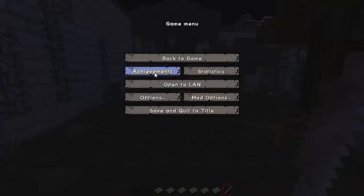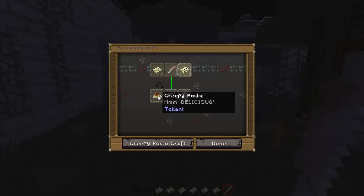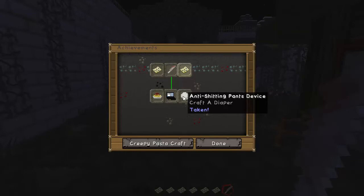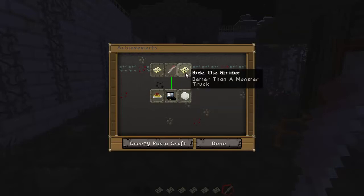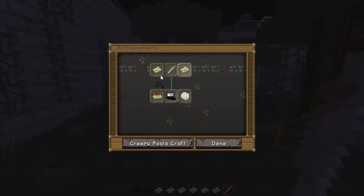Also added in this mod is a whole lot of achievements. You can get an achievement called 'Not for Kids' which is just craft a laptop. You can make some creepypasta. You can craft a diaper, which gets you the 'anti-pooping pants device' achievement. You can 'ride the Strider' which is better than a monster truck - we'll come to him in a bit. 'Don't go to sleep' means acquiring Jeff's knife. And 'ruin your childhood' means seeing Squidward die - we'll come to Squidward in a second, and yes that is Squidward from Spongebob.